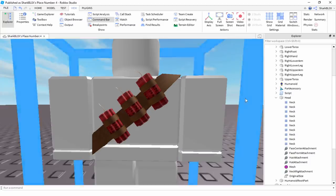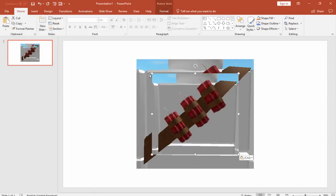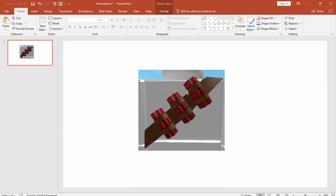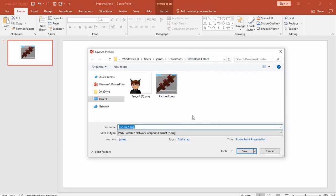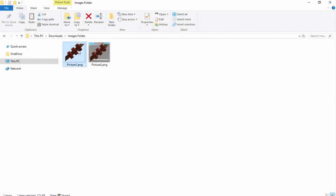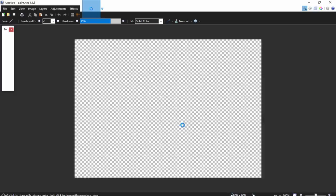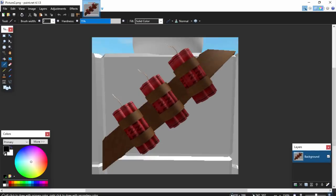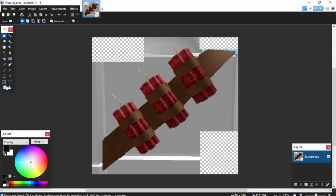We'll crop it right there - perfect. We've now copied this as a picture, so let's paste it into PowerPoint. We can then save this image and open it with Paint. Here's the one I tested out earlier - I'll be trying both and seeing which one looks better. Once we're in Paint we can begin editing, using the selection tool to highlight sections and delete them to make the cropping easier.